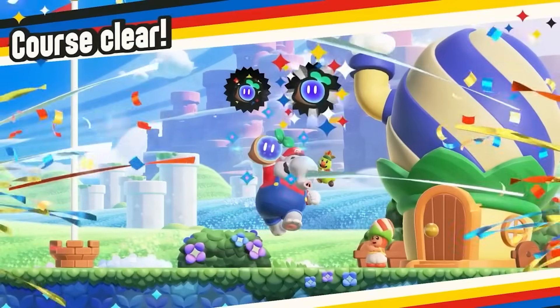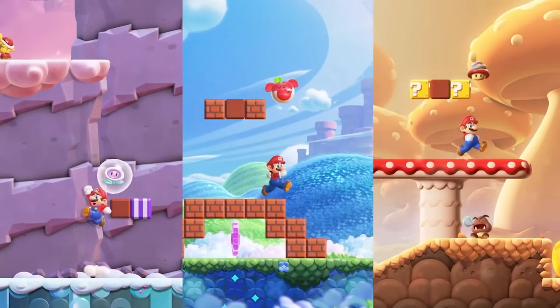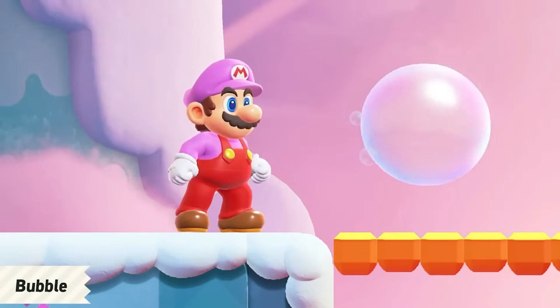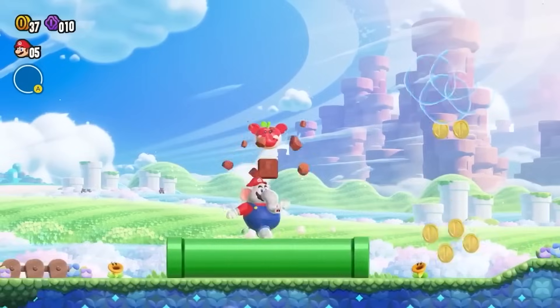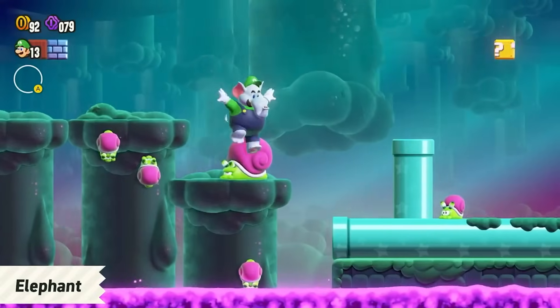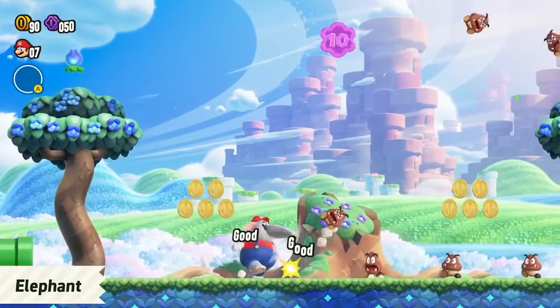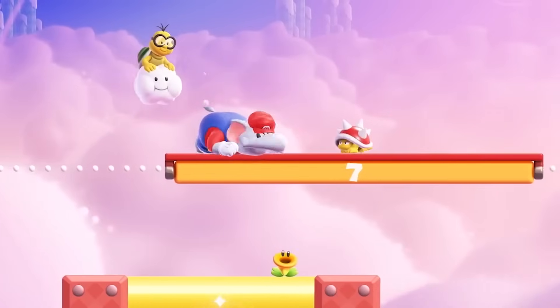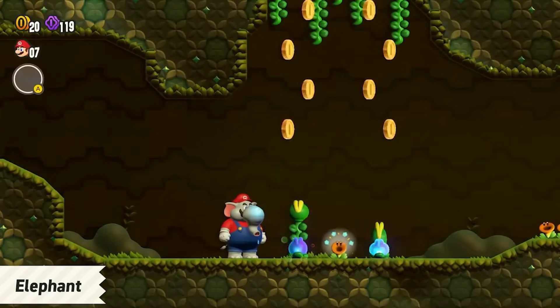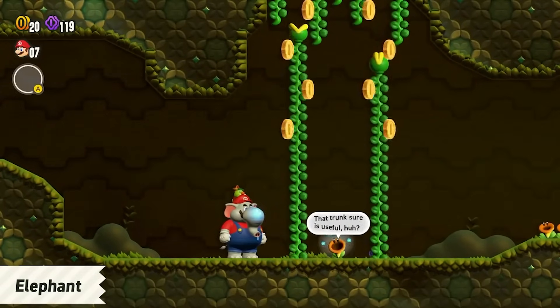You are guaranteed a wonder seed every time you clear a stage from a poplin as well. These seeds are used for unlocking certain stages you come across. Some of the power-ups we've seen in the builds released so far include the elephant form, the bubble form, the drill form, and the fire form. The elephant form transforms your character into an elephant, allowing you to use your trunk as an attack while standing and while crouching. You're also able to keep water in your trunk and release it to activate certain plants or items scattered around the levels.